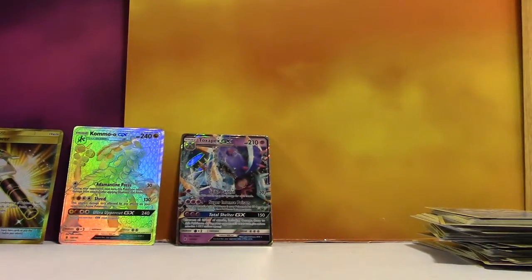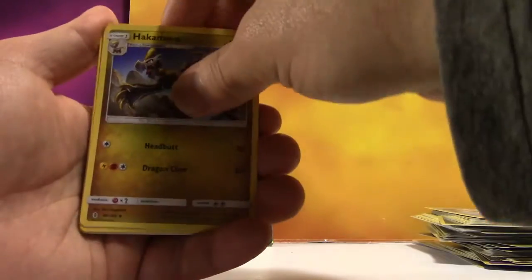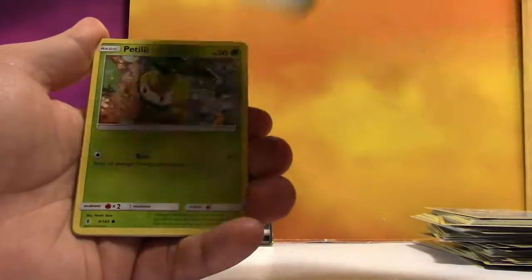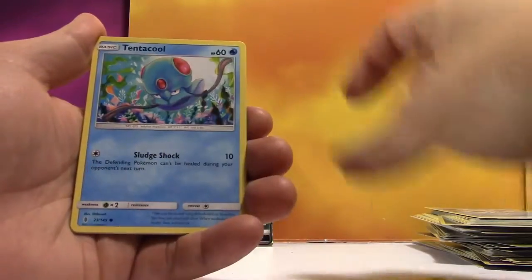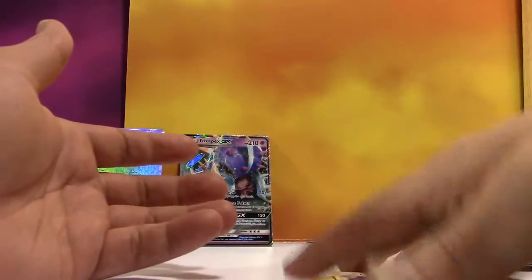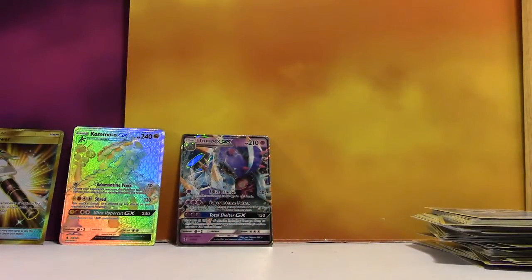We couldn't go three for three. We got Leaf Energy, Hakamo-O, Energy Lotto, Machoke, Chansey, Petlil, Helioptile, Tentacool, Stufful, Reverse Barboach, and a regular Rare Talonflame. Womp womp.